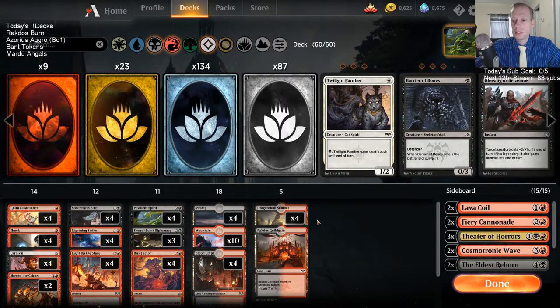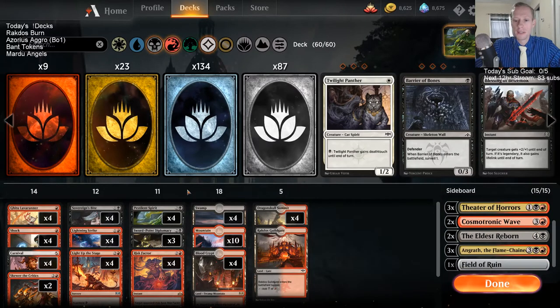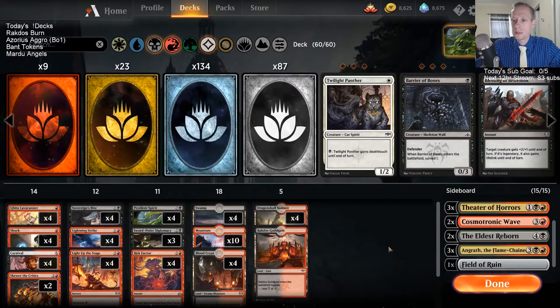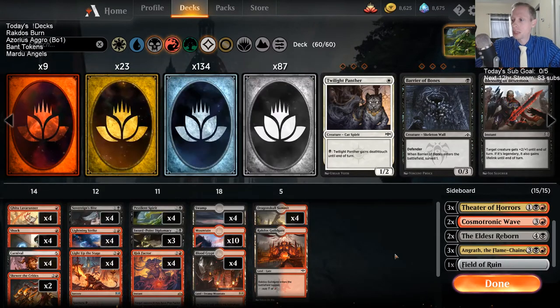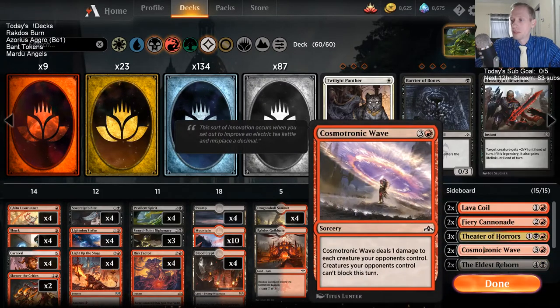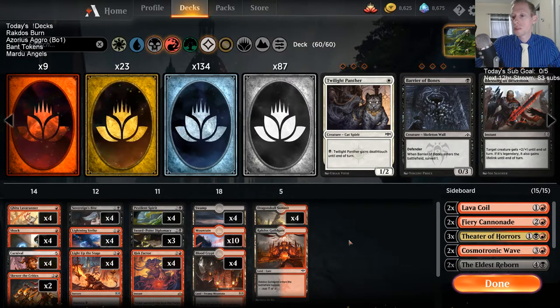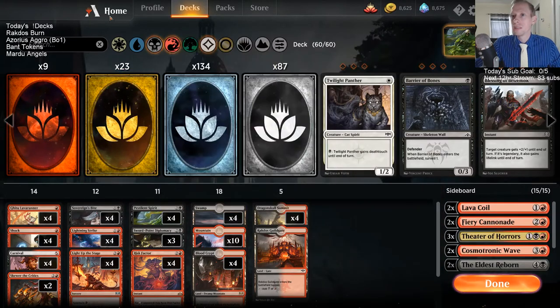So I want to try those out in the main deck and see how it goes. I have a completely different sideboard because I have those eight slots that were in last time now in the main deck. I have a 23rd land instead of 22 — I think we need another land with all these threes, a little worried about Skewer being three mana. Live the Stage could be three sometimes also. I have a 23rd land, and a 24th in the sideboard with Eldest Reborn and Angraths. I also have Cosmetronic Wave — a card I haven't really played — but if you have a Pestilent Spirit against a creature-heavy deck like tokens, you can play, untap with it, then Cosmetronic Wave to deal one damage to all their creatures and basically wrath their board.